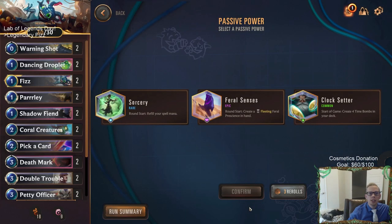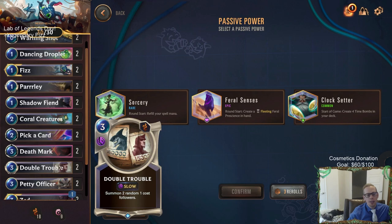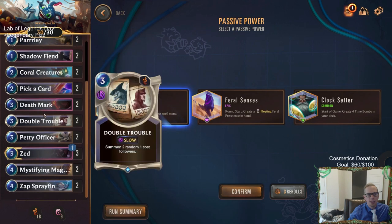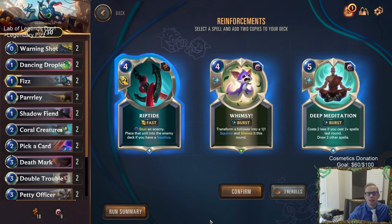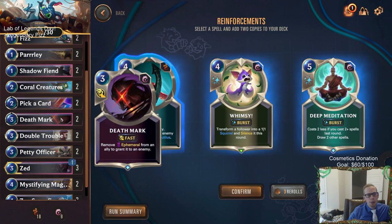Round start: refill your spell mana - that's always a great power to have, it's a lot of mana every single round. We don't really have too many spells but we have Double Trouble, which is our best spell. Sorcery is one that you have to have a real good reason to pass on - it's good with everything. We're going to have spell mana refilled every single round. I may take Whimsy - I like it against Freljord regions where they can get larger overwhelm things. Deep Meditation is also an option. I'm going to take the Whimsy, so Whimsy basically costs one mana.